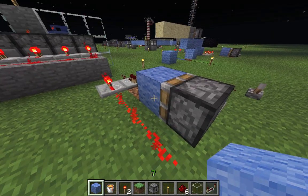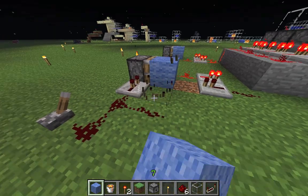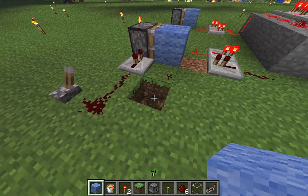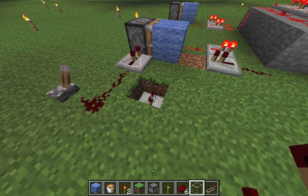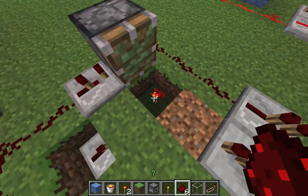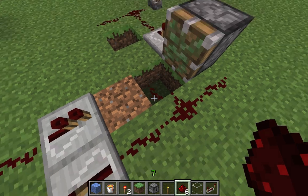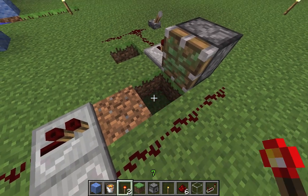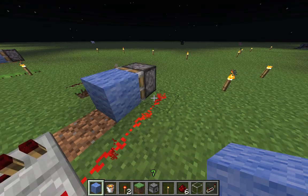Let's see if we can fix this easily. Just move the redstone repeater, put it down there — it's still at one tick, the other on the left on two ticks — and then move the redstone torch and attach it to this wall. That's it.